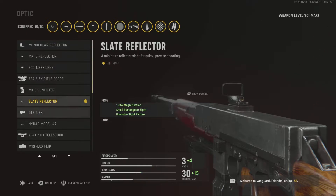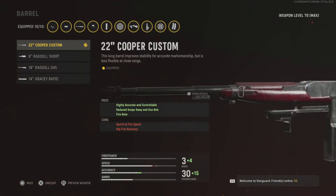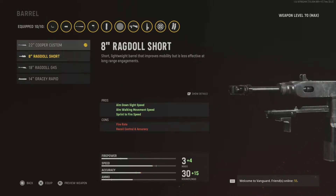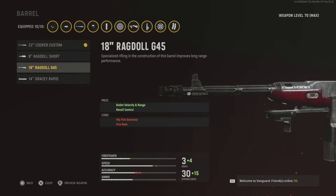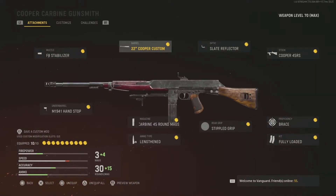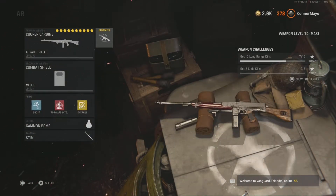For the sight it's entirely up to you, but I prefer this red dot sight — I think it's the best one and I use it on everything. For the barrel, you could use the one that gives you more velocity, range, and recoil control, but I prefer this one because it makes it more highly controllable. When you're trying to beam someone with it, it's a lot easier. That was the Cooper Carbine.